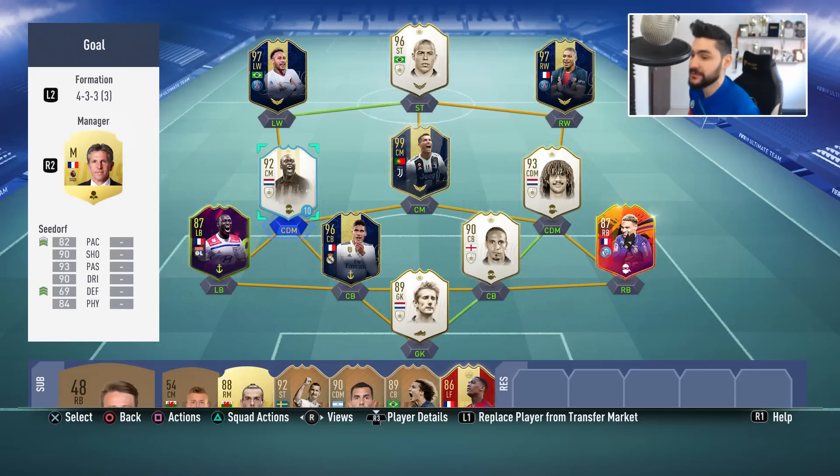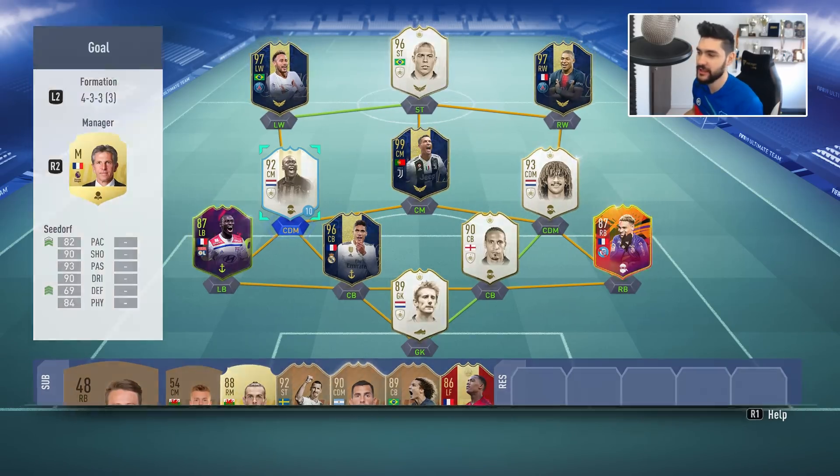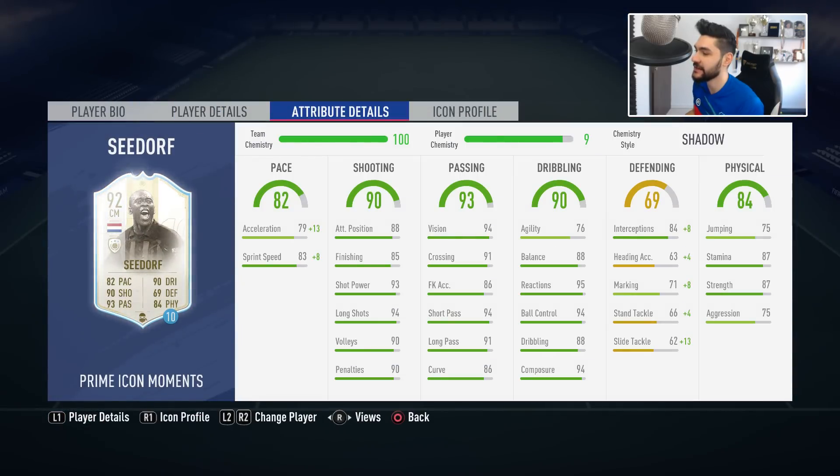Make sure to smash the like button if you're enjoying the content. We've made the SBC for lone Seedorf. For a player in this position you need to use Shadow, especially because he's not extremely fast — 79 acceleration, 83 sprint speed. With Shadow he goes over 90 at both. He's already great at finishing, shot power, and long shots for a central midfielder. Shadow also improves his defending. Stamina is good, 87 strength, 87 aggression, 75 jumping. Very good dribbling: balance 88, reactions 95, ball control 94, dribbling 88, composure 94.